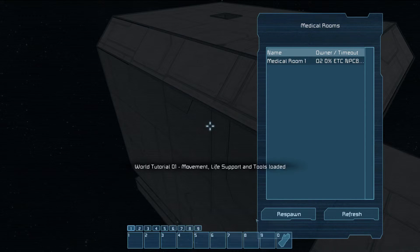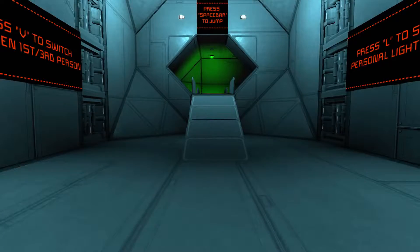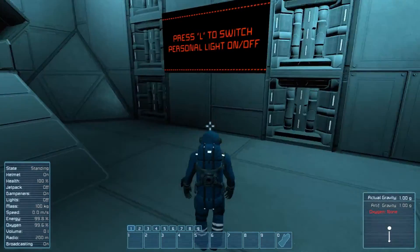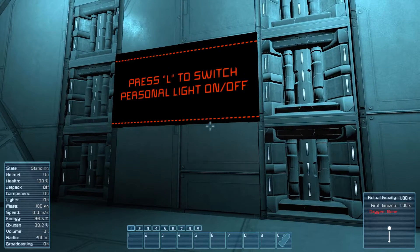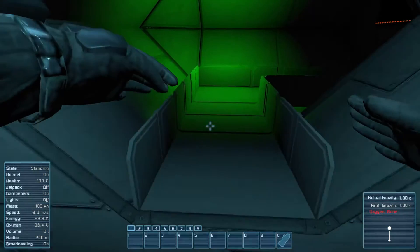When you start out, you just respawn. You've been accepted to a faction. Press V to switch between first and third person, and you can hold the Alt key to move around. Press L to switch personal light on and off - with the light on, you use more energy. It's like no energy usage without it, but with it on it drops noticeably.